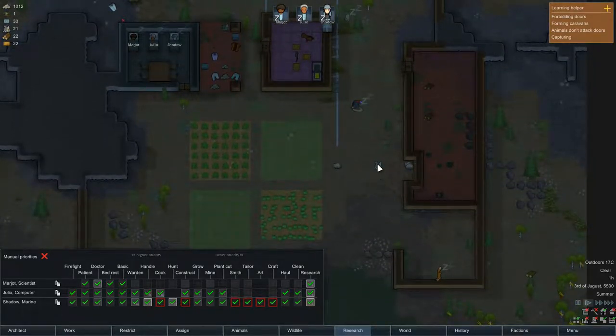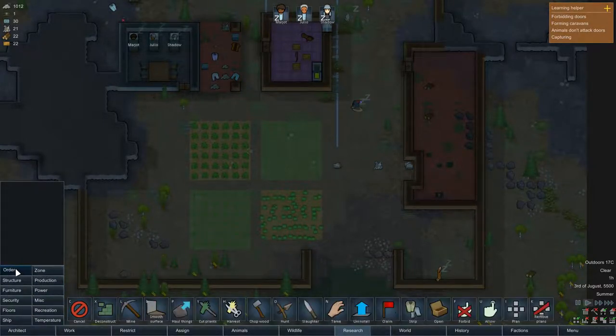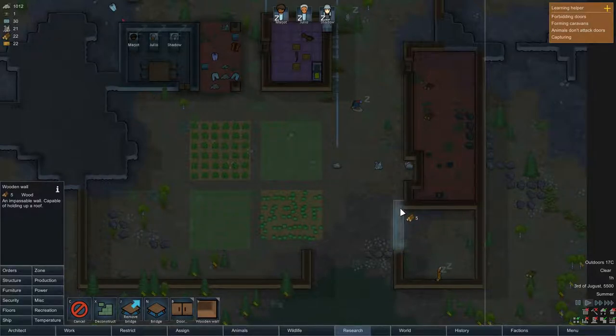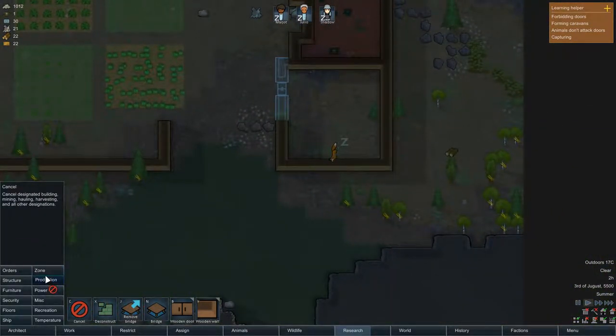We are going to produce a butcher spot — still not quite sure what we're going to do with it exactly. I guess this area is going to be the medical zone. We're going to build a house, a wall, and zone it.